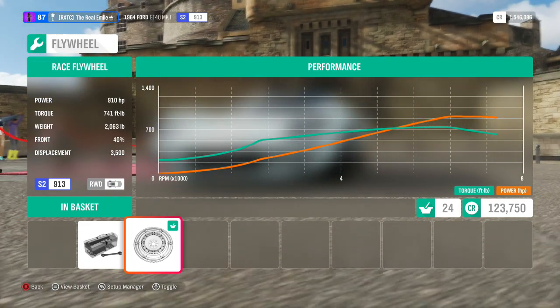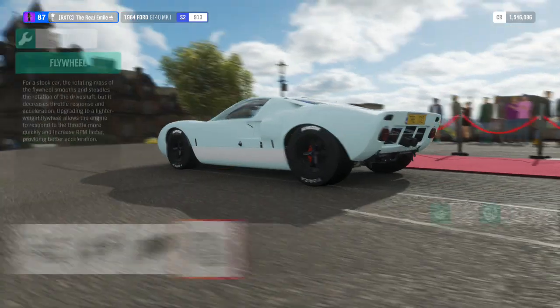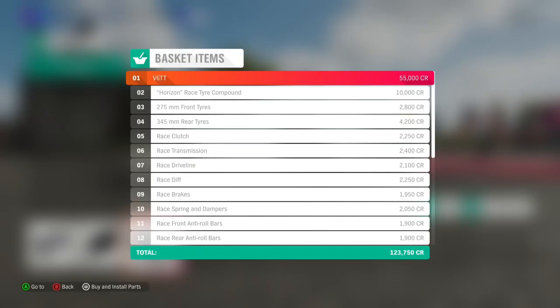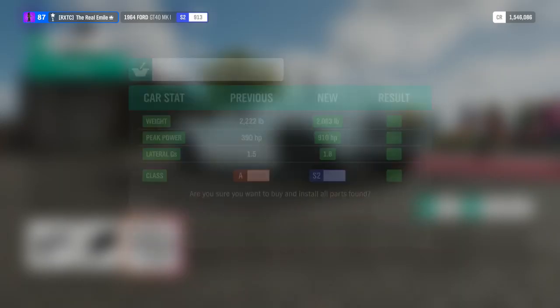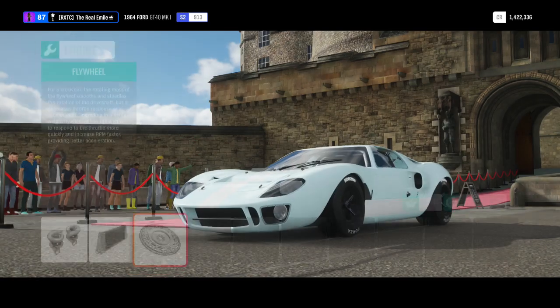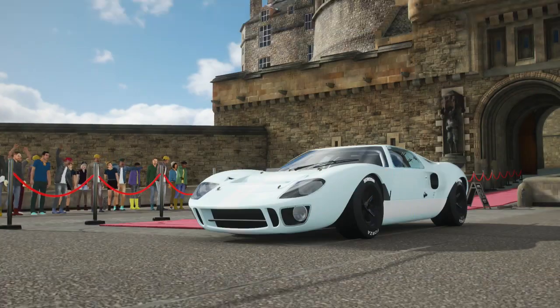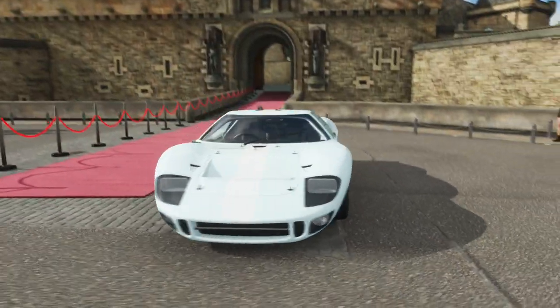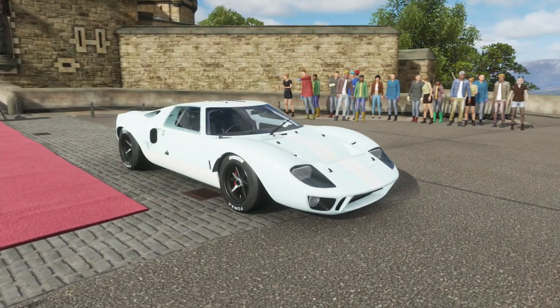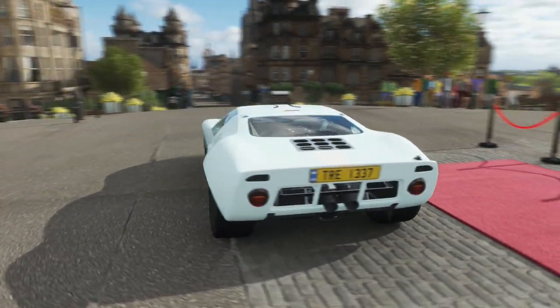910 horsepower, 741 foot-pound torque, 2063 pounds of weight. This thing is very light and it reckons it will do 3.3 seconds to 60. Slightly scared of this one, got to be honest. It does have a high starting PI, which is usually a sign it's going to be better, although the starting PI is around the same as the Porsche. The overall PI is not quite as high as the Cayman. What I am expecting is a car which is very quick in a straight line and probably a complete handful around the corners.